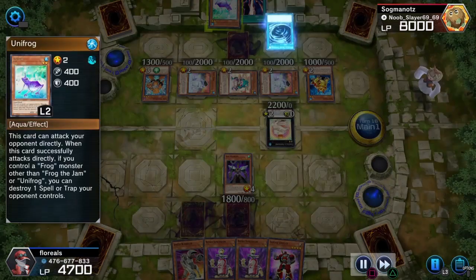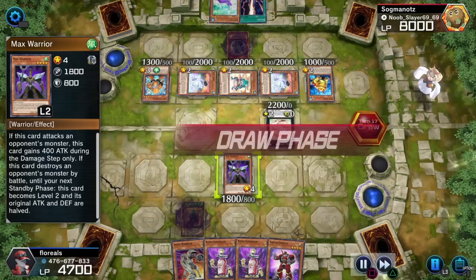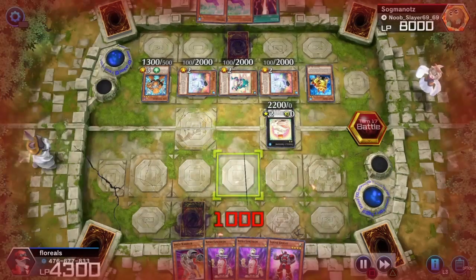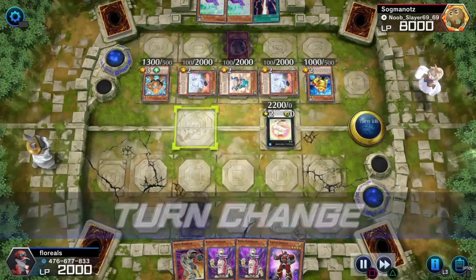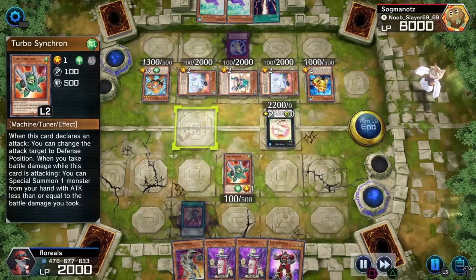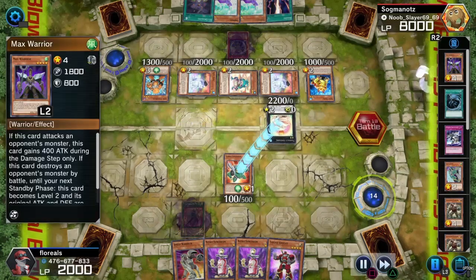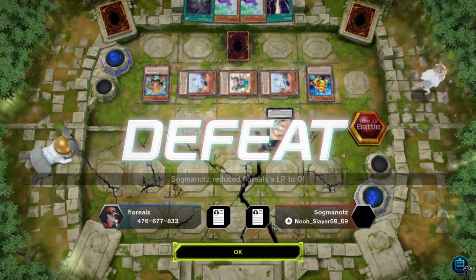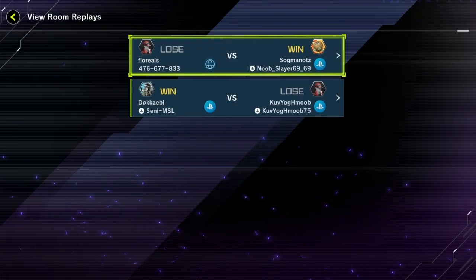I've got Raigeki just in case I need it, and another Unifrog. I don't know any of his monsters' abilities — I just know mine. And this is where I just clap him — just one turn and I win, literally, because I got 2300 points of damage I could do to him if I've got the right cards. That says 'defeat' but that's from his point of view — after all, I am the winner.